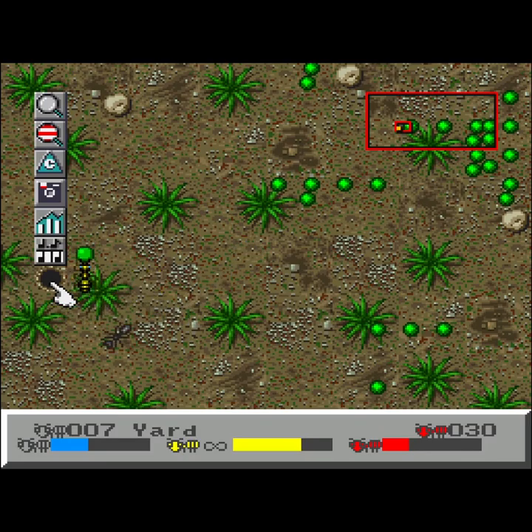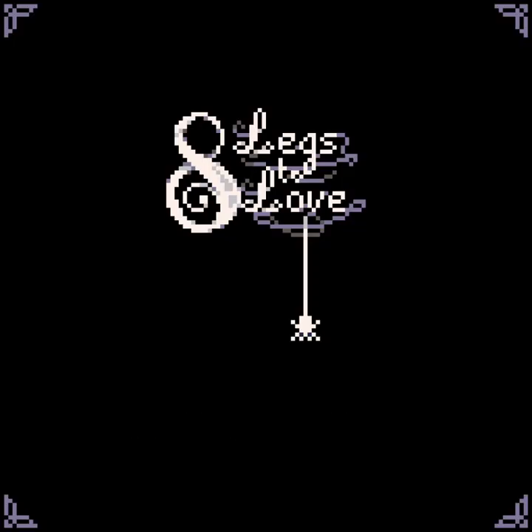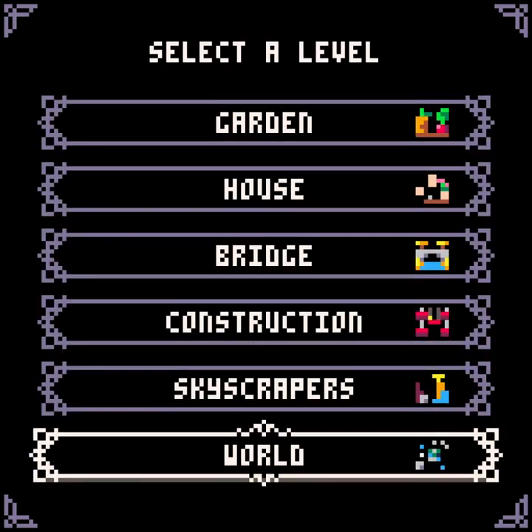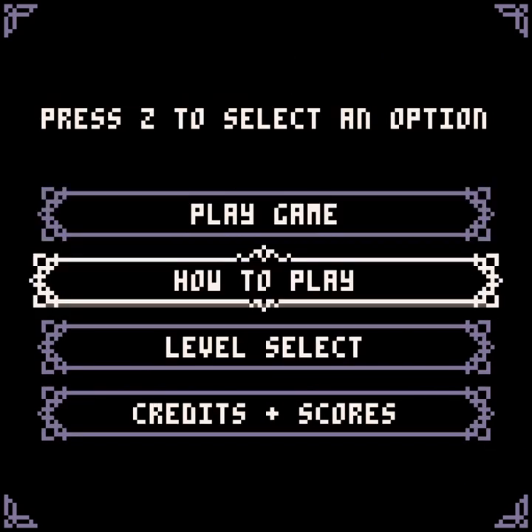We need more video games about mighty mites and bumbling beetles. One Pico-8 developer, Brrdgiz—Bridges?—apparently agreed. Or not quite, because Eight Legs to Love puts the player in charge of not a mite or insect, but a hungry spider. But there is plenty to love here aside from the eight legs.